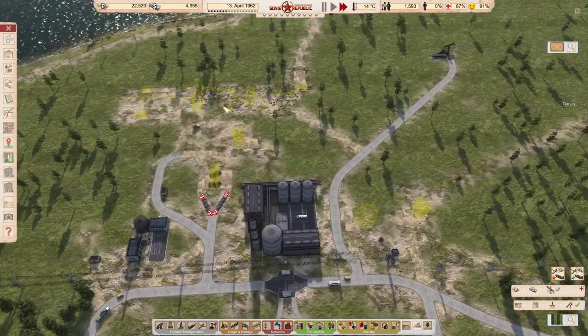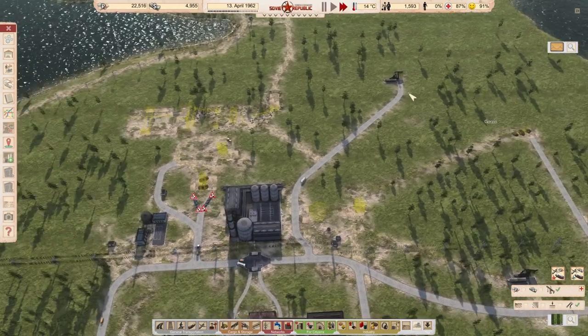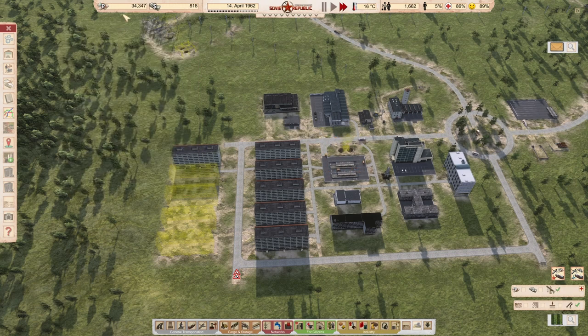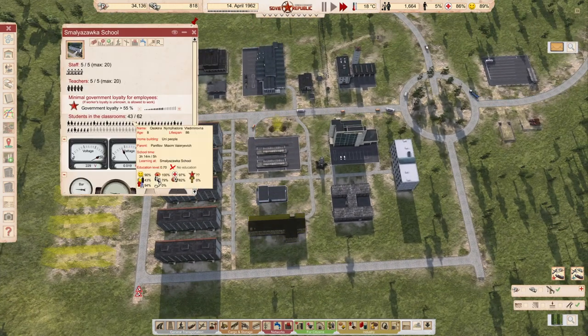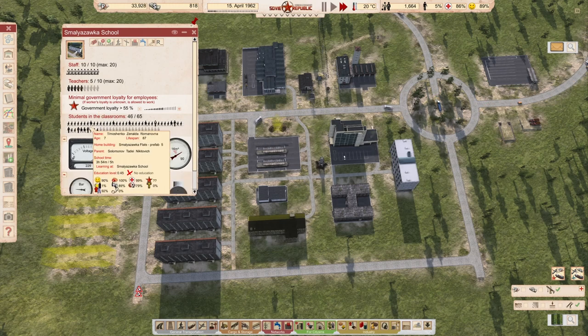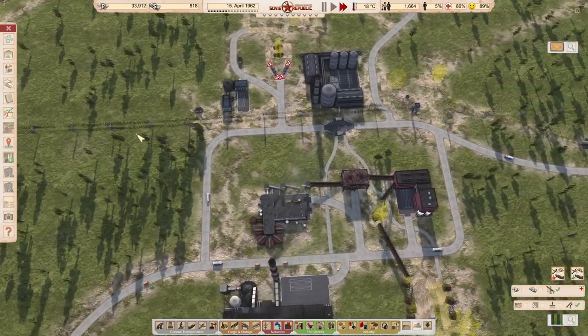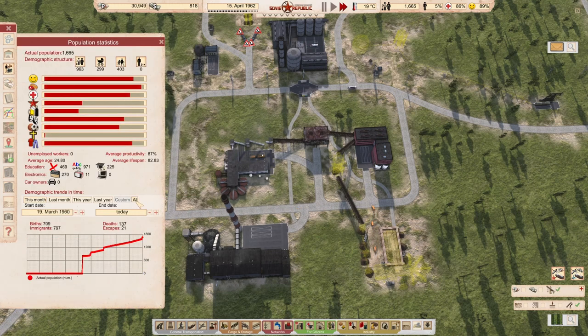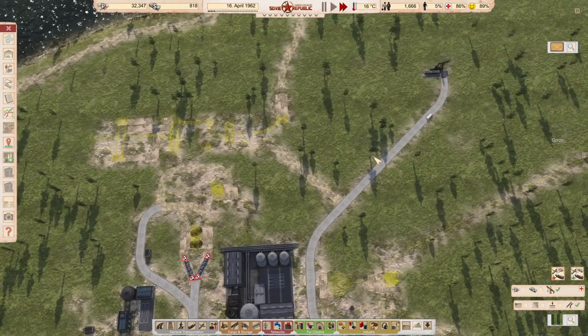Let's speed you up a little bit because I don't want to start this construction without having the money, because we won't have energy. Our happiness is 91, unemployment is still zero, and our loyalty is gladly degrading. How is our escapes? Only 21 — you see, now we have this building, the escapes have stopped. So we have 64 people here.